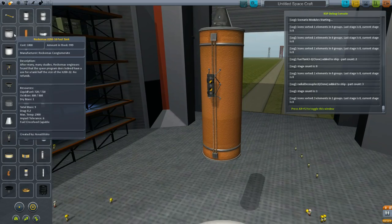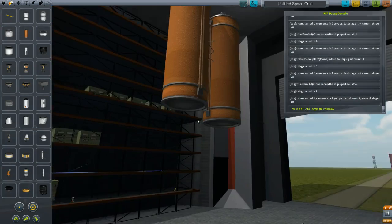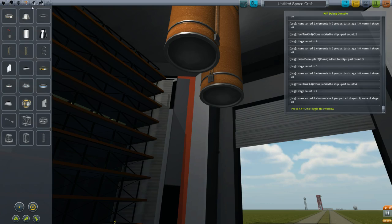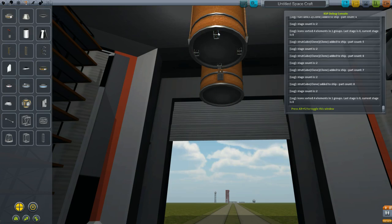Go back to propulsion and grab another one of these tanks — again, any of the 2.5 meter ones work. I've done it with multiple of the same tanks or various tanks. From here, we're going to go into structure and grab one of the cubic octagonal struts and place it on the bottom in 4x symmetry.